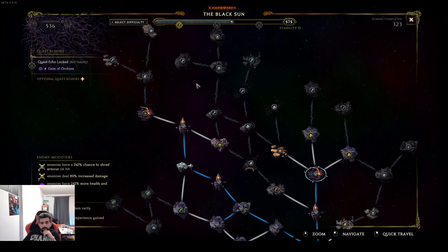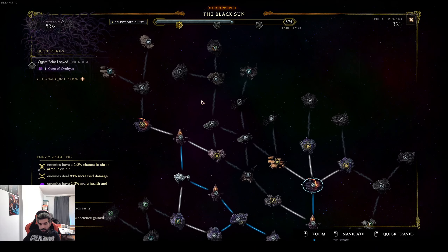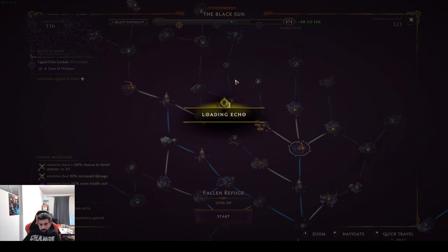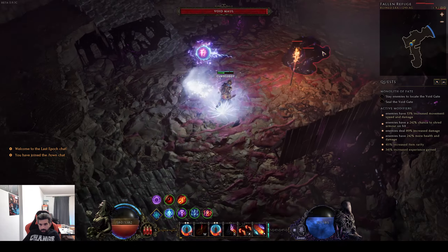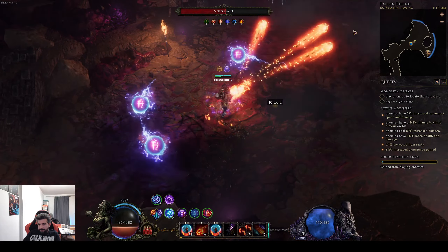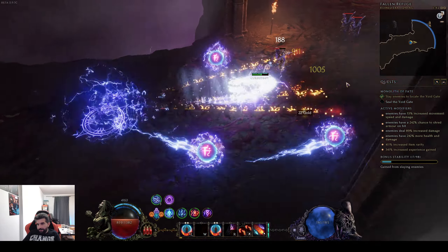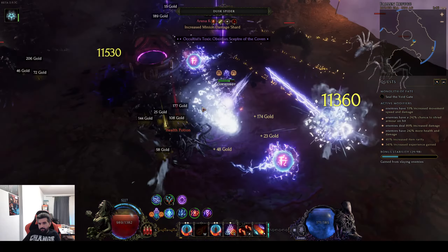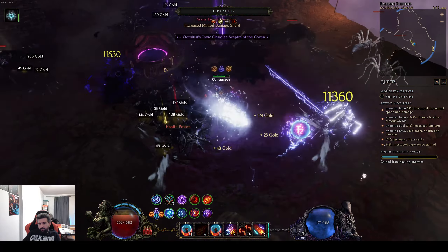Hello everyone, welcome to this showcase for my plasma orb ability build. We're gonna do some 500+ corruption echoes — this has been really a breeze during my corruption push. I want to show you how this plays out in echoes. Basically your rotation is spamming a couple of rune bolts, then flame rush, and you get your plasma orb out of runic invocation. It's basically required to have mainly two of them out for echo content, but three is very desirable if you can get your rotations down well.